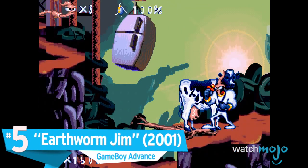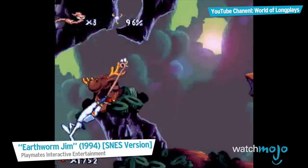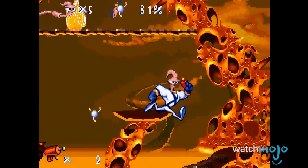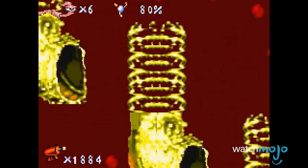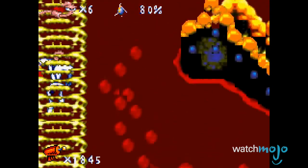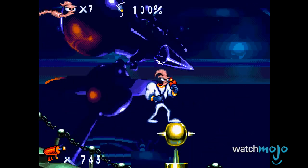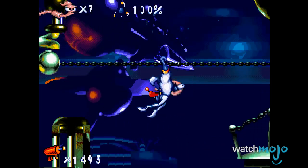Number 5: Earthworm Jim, Game Boy Advance. Despite being released seven years after the original SNES and Genesis version, the Game Boy Advance port of Earthworm Jim was significantly worse, which is just embarrassing for all those involved. Despite the handheld's extra power, it still ran incredibly poorly, complete with terribly dated graphics, poor animation, horrific sound effects, and broken physics. Furthermore, developer Game Titan didn't reduce the size of the sprites to compensate for the GBA's lower resolution, resulting in the camera being zoomed way too close to the characters — meaning that on numerous occasions when you're jumping over a pit, you couldn't see the other side.